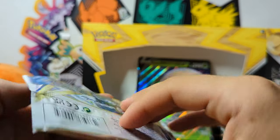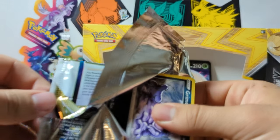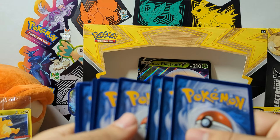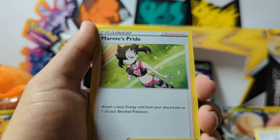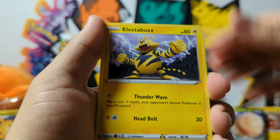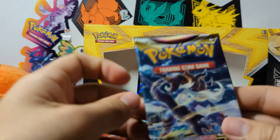Alright, we'll kick things off with Brilliant Stars — the set that started off 2022 and also started the Trainer Galleries for English. Doesn't feel that long ago though. These are cut a little weird — they look kind of funky. Our reverse is a Cherubi, and we got a Mewtwo. Nothing else out of that one.